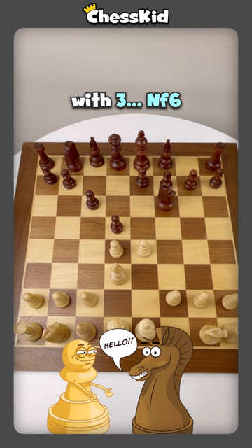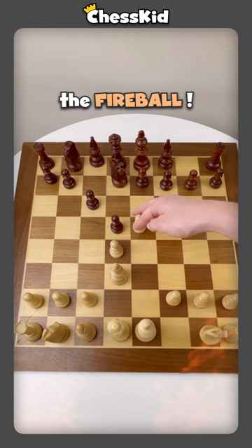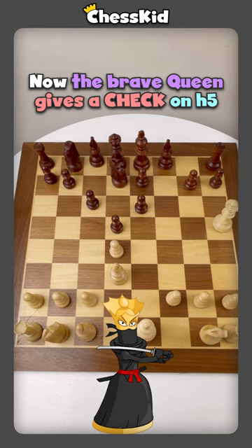And if knight jumps to d7, now here comes the fireball. Pawn to e6, pawn takes the pawn, and now the braised queen goes to h5, checking the king.